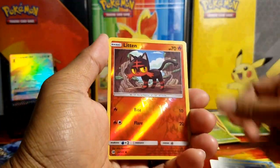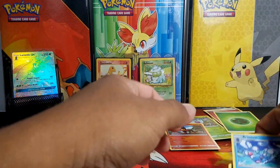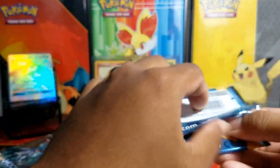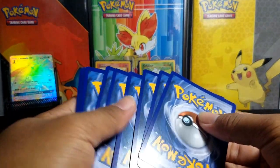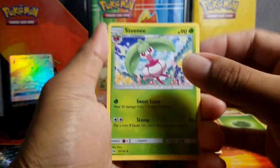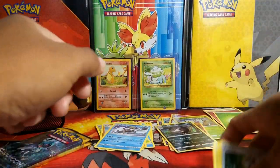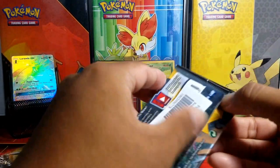Polywirl, Litten reverse, and a Pikipek - I was gonna say another word but I don't want to, kids watch this. It's bad for them to pick up that language. Steenee, Spinda, Potion, Alolan Rattata, and a Crabrawler.